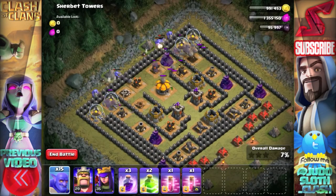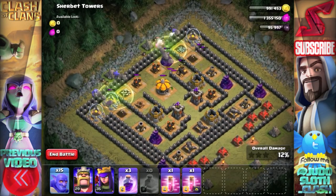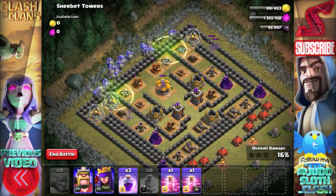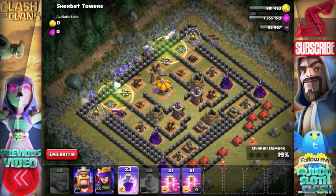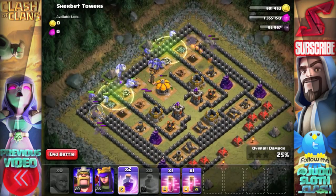You'll see here I'm really trying to utilize the bounce from that initial building to take out the air defense behind it before I put my jump spell in. I know that wouldn't have any effect on this raid since I'm using ground troops, but just trying to get used to his AI. They did successfully take out that air defense from quite a distance.